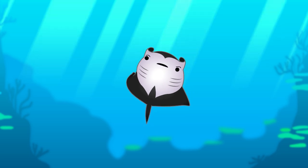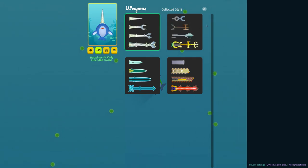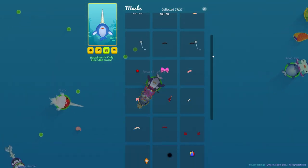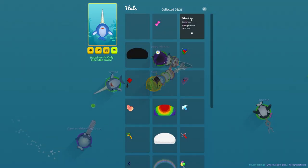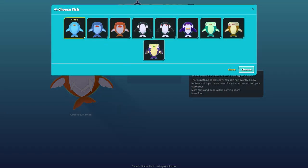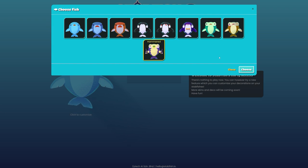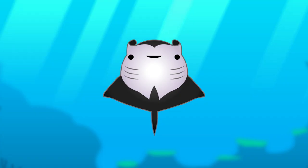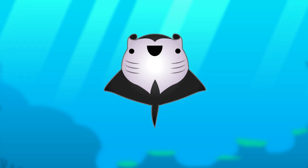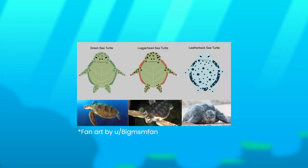My task now is to reskin all the existing fish, weapons, and decoratives in the classic version. Meanwhile, I'll release the new skins that are done onto the early access version of Stepfish 2, so you can keep track of my progress. I will leave a link below in the description. After that, I'm going to design a new skin family for classic Stepfish — I'm thinking a turtle family would be great. What do you think?